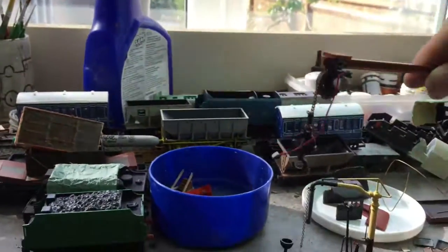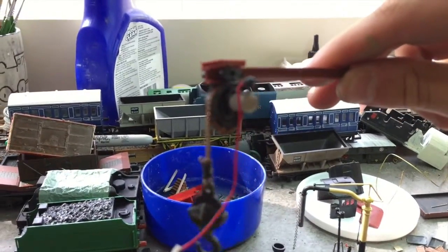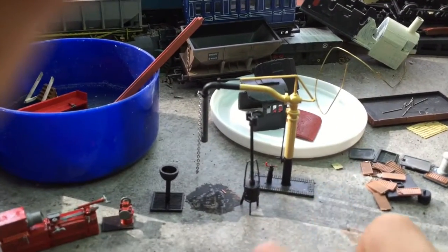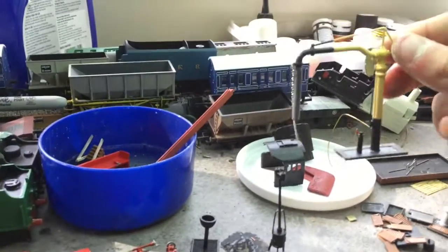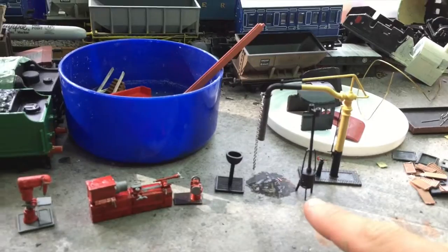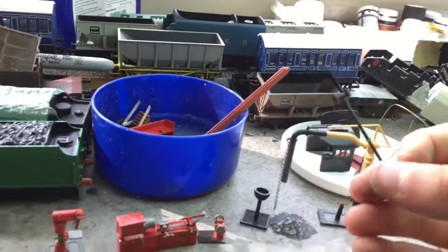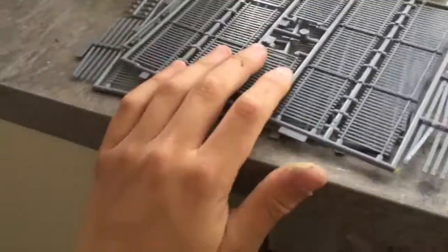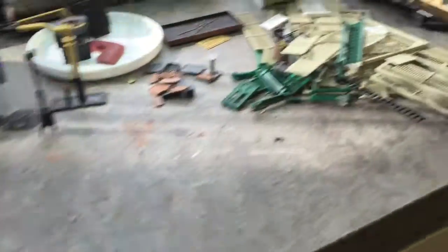I've also made a crane with wire and a button, which just randomly came out looking good - that'll go in there. I made a water tower from a Ratio water kit. It's not really a tower, but you've got the burner and drain system all there. There's a security fence in here too.